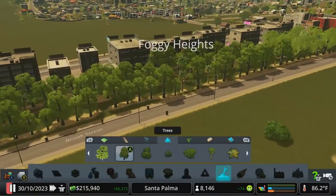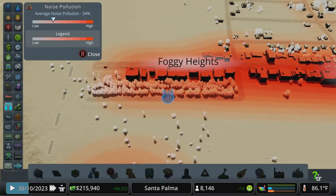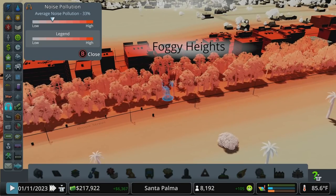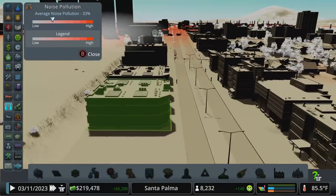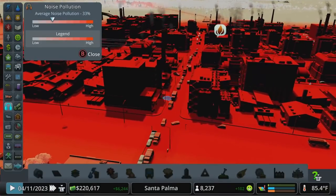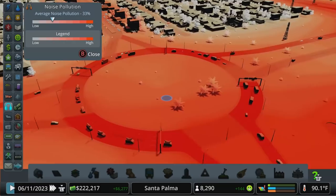Let's look at the noise bubble now and hit play at three times speed. You'll notice the color does get a little bit lighter — it recedes just ever so slightly. So things like trees, having a little bit of space, or having a block of office before you get to your residence can drop that noise down a lot. Again, offices don't make noise, so it's not like the heavier commercial areas. We got a fire up here though.